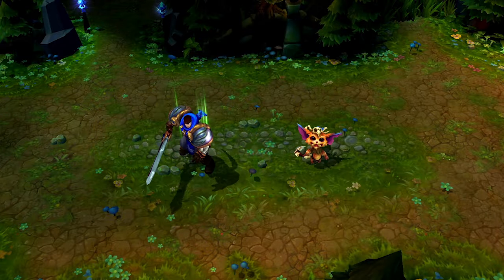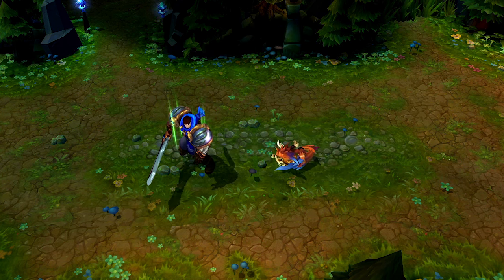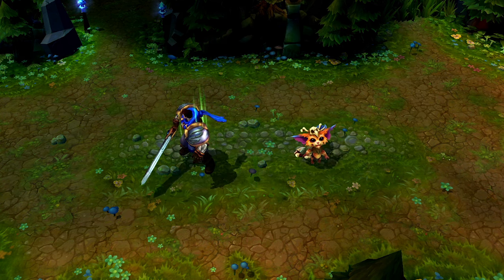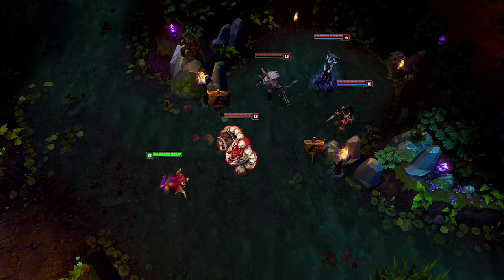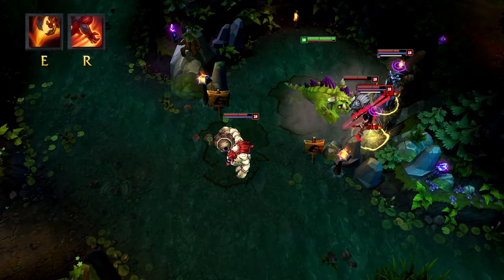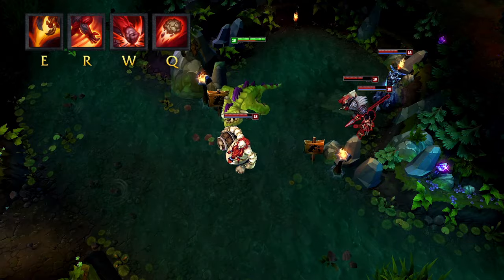Gnar is the only champion in League of Legends whose transform you can't directly control. When facing a teamfight, you'll play differently depending on which form you're in or about to be in. Here are some quick combos to help you crunch into and hop out of fights. If you're about to become Mega Gnar, here's your typical game plan for initiating on a teamfight: as Mini Gnar, keep your distance. As you're about to transform, get in position to hop in. Find a bouncy target and use E to catapult yourself into the enemy team. Once there, use GNAR! to shove enemy champions toward the nearest wall or obstacle. Follow up with Wallop on any stunned targets before throwing a house. Party.